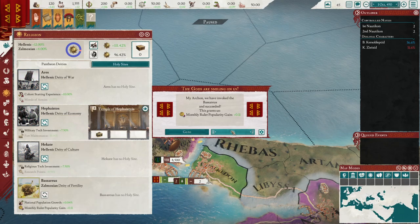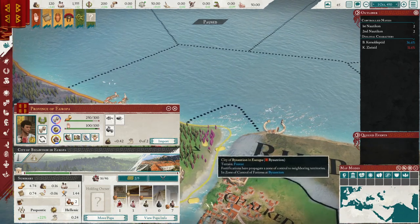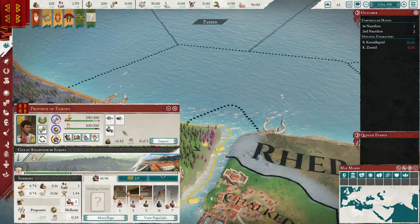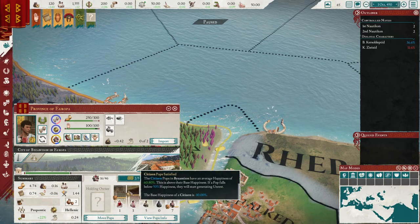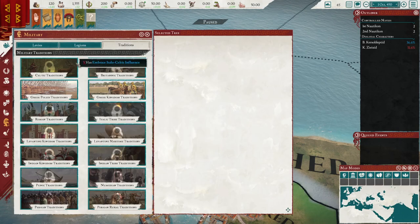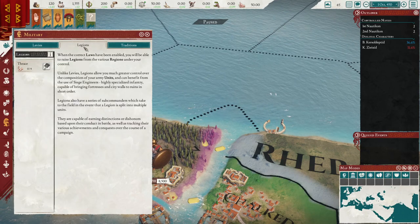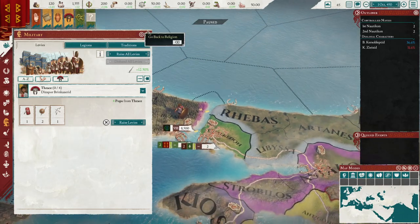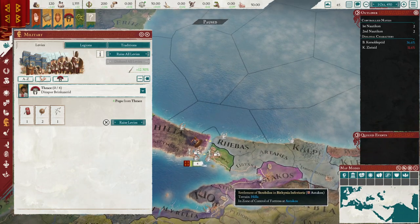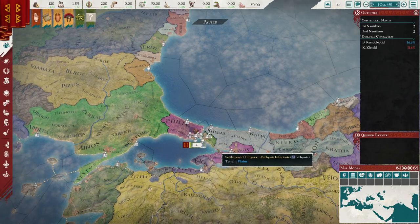Let's go ahead and get Basileus, because we want to increase our yields for our population — that's really important for our levies. One of the new mechanics for the Marius update is that the entire UI has been changed, and with the levy system, you now do not create your own army directly — you basically raise levies. You can do legions later, but that's for larger states and empires. Right now since we're a three-province minor and local power, we have 28 pops, but we'll probably need about 100 to 200 to start really looking into legions.